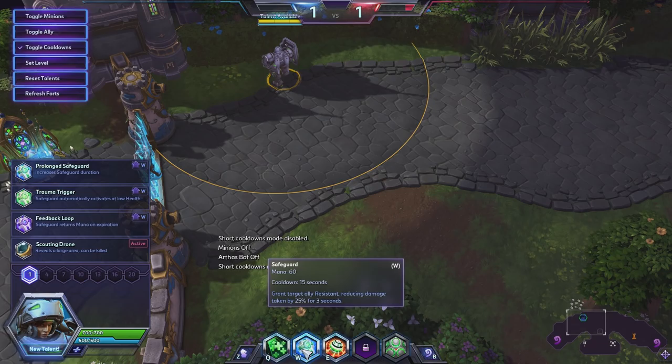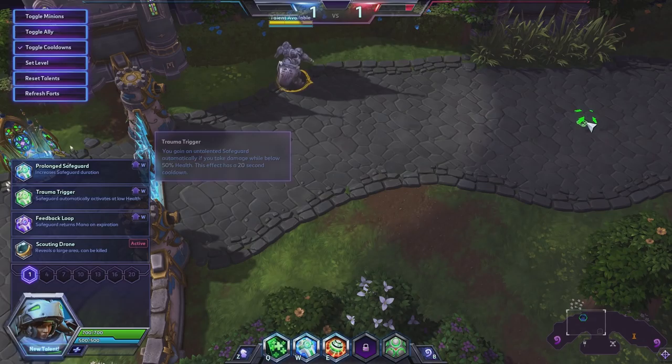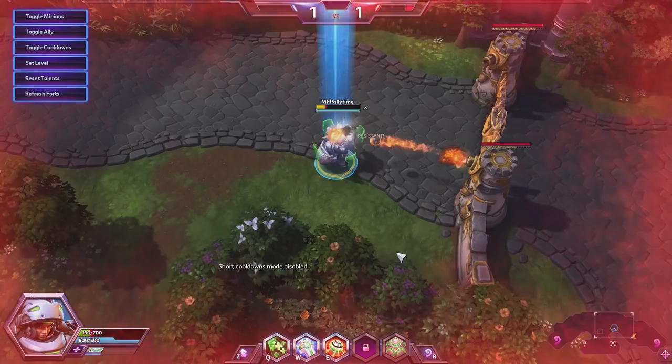Short cooldown mode is enabled — this is Hanshot. In the early version of the game there used to be a cheat code in Try-Match and they brought it back. I wanted to see: if Arthas walks in the way of our grenade, will it hit him? Yes. So it doesn't matter where you try to place this — as long as they walk into it, it's fine. That makes sense because it's a straight-line skill shot and not an area skill shot.